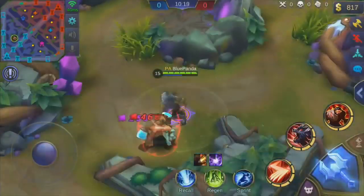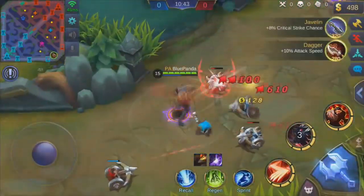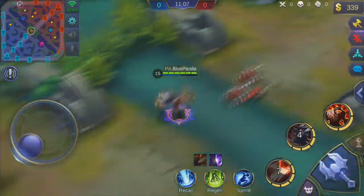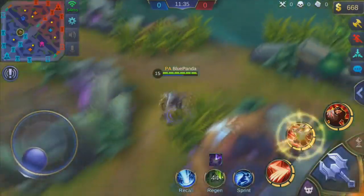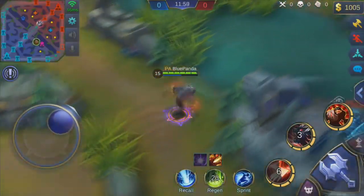Today we're gonna be doing it with Roger, who actually increases his movement speed by 50% for two seconds with his second ability - which is just mind-blowing. With Karina she increases movement speed by 35%, but Roger increases it by 50%, which is insane. You'll see that in just a few seconds. We're about 12 minutes into the game and I'm pretty sure I'm getting a full build in just a second.